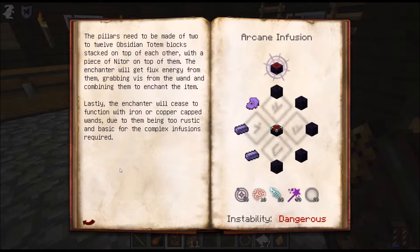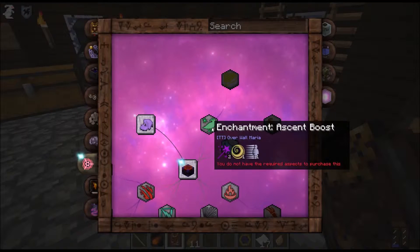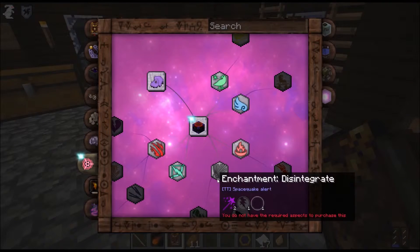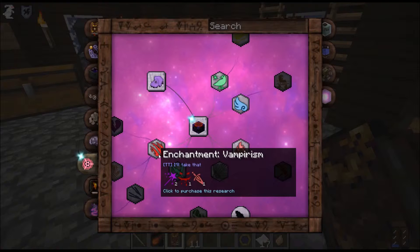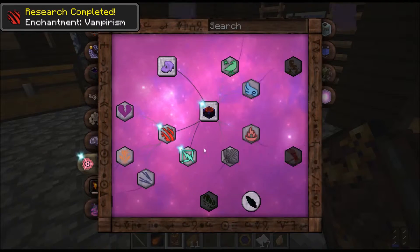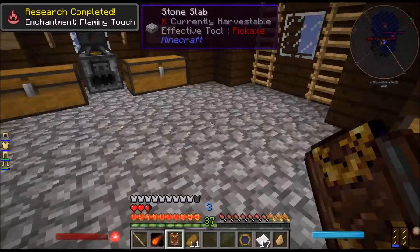Wow! And I can learn all of these special enchantments: Ascent Boost, Slow Fall, Flaming Touch, Disintegrate, Enchantment Tunnel, Quick Draw, Vampirism. Oh, I am buying these!